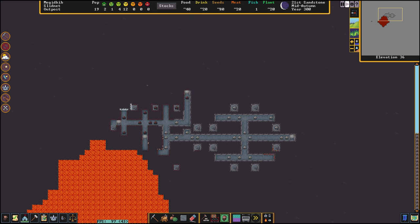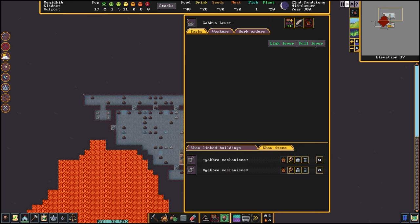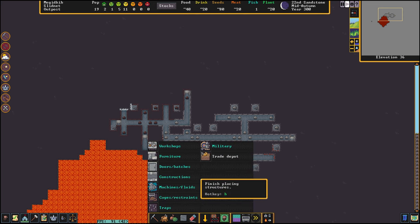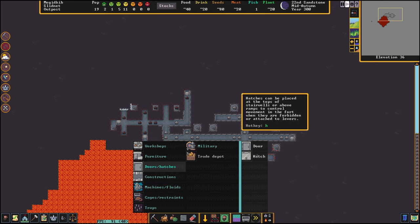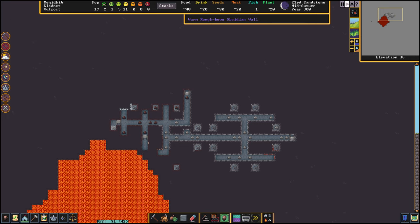All four levers are connected to my floodgates and I have pulled them so you can see they are all open. Let's close the north and eastern ones - we only need the west and south open. Also don't forget to build a hatch cover over this staircase to make sure that if we are a little bit slow, the magma won't flood our fort.